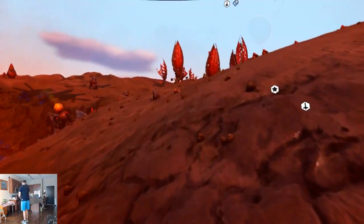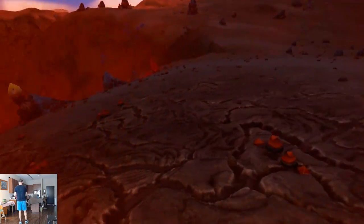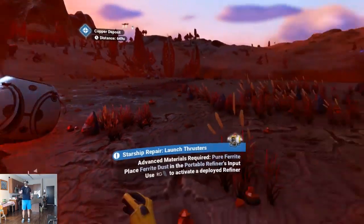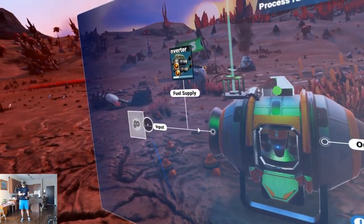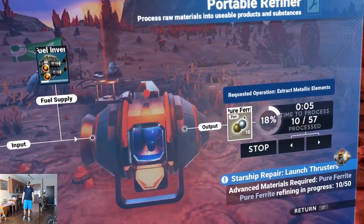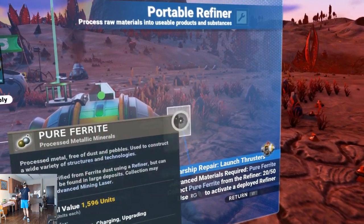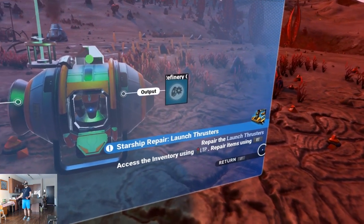There's so much to this game. Let's continue getting ferrite — that's carbon, I want ferrite. Do I have enough now? Time to refine — there's the refiner. Input: ferrite. Begin! Pure ferrite — transfer to starship. Now we can repair, beautiful!